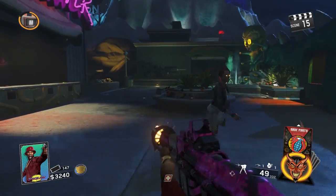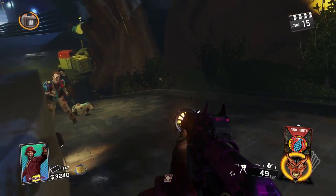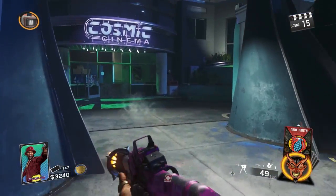Grab the crystal — that is all we need to craft our weapon. We're actually now going to the underground section in Journey Into Space to finally craft our Wonder Weapon and get this achievement.